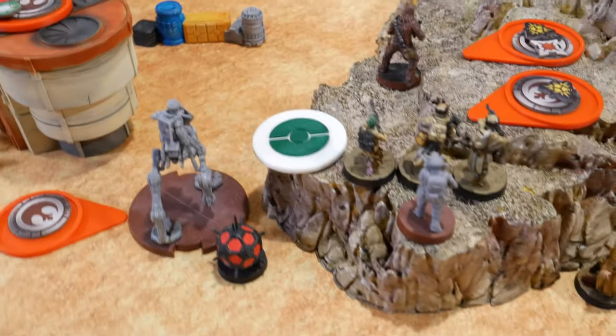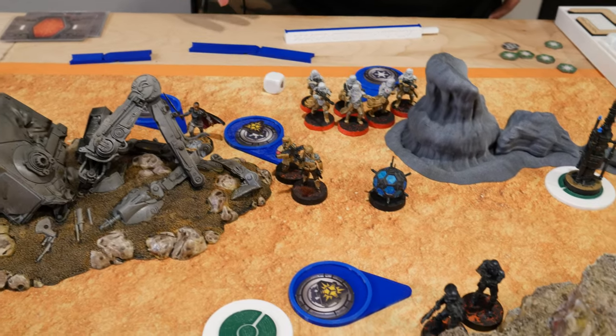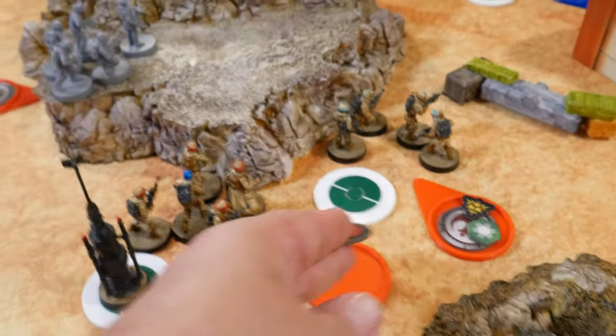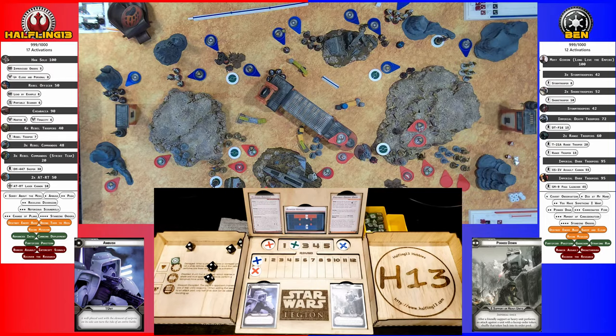Activating the last Shore Troopers — failing rally as usual — they fire their blasters at Chewbacca, nothing. Core unit over here takes an aim at the Dark Troopers, got one crit — no cover because of the crit, but the armor saves it. Rebel Troopers don't surge yet — just one hit, the other doesn't get through the armor.